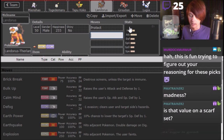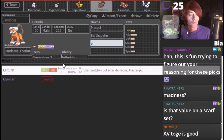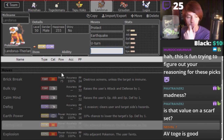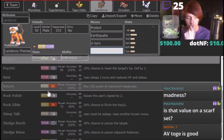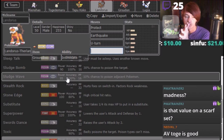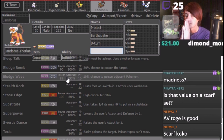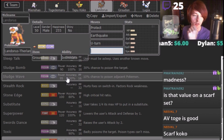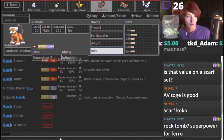Is that value on a Scarf set? It could be. What should the last move be? Should it be Rock Slide? I don't think Rock Slide's the best move. What's a problem Pokemon for Lando? Like, Ho-Oh? Our rest of our team can fight Ho-Oh for the most part. It's either Knock Off or Rock Tomb. I like Rock Tomb — yeah, we're just going with Rock Tomb. Rock Tomb's my move of choice on this guy.